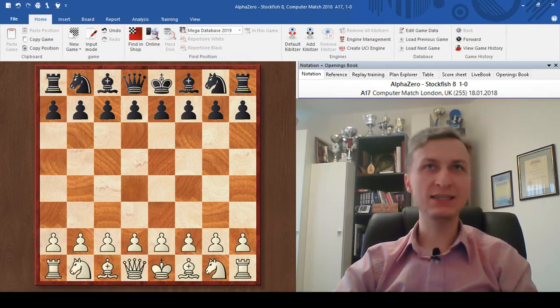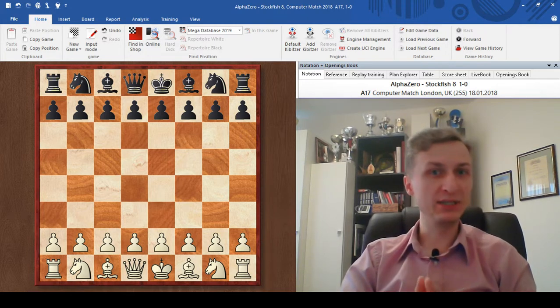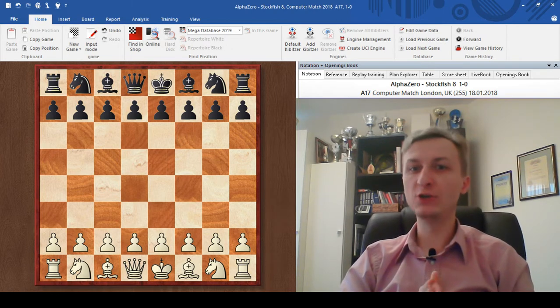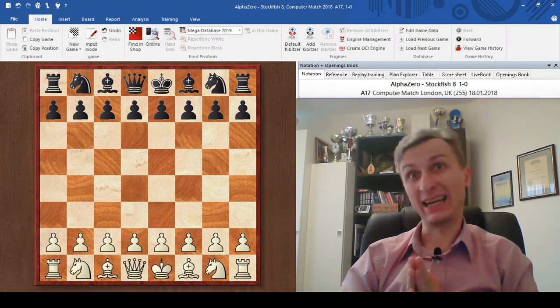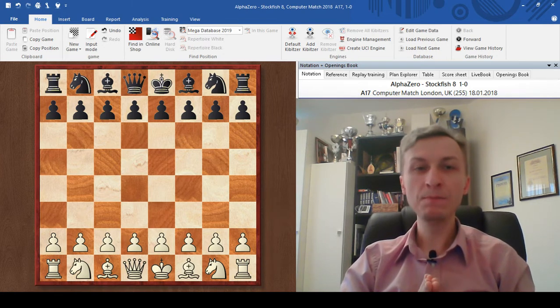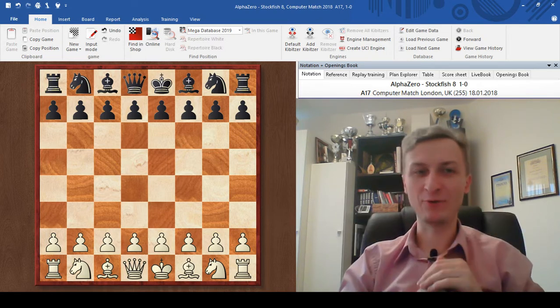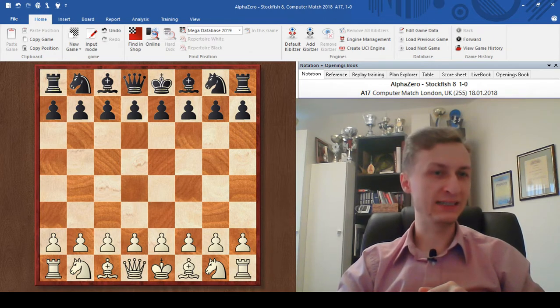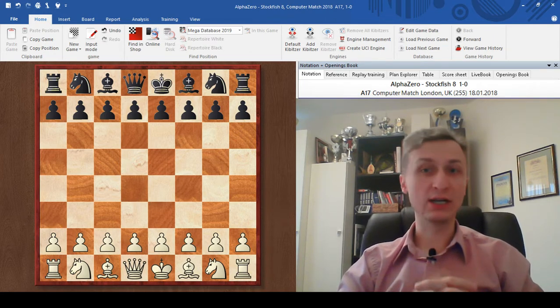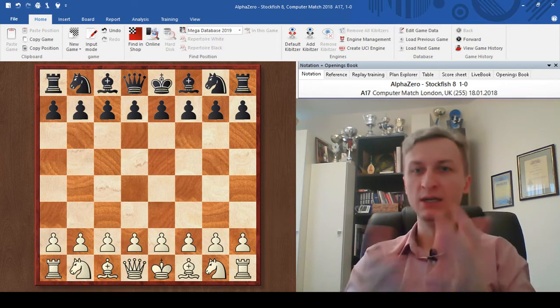Most of the engine games that I have seen are not instructive. Many moves I do not understand — I cannot comprehend the idea, and only a much deeper analysis can provide answers to why it played that move. This game is the complete opposite of that. AlphaZero is very close to human play, but like a superhuman. I can understand more than 90% of the moves, if not 100%, and all of them make human sense to me. So let's take a look at this one.